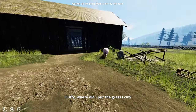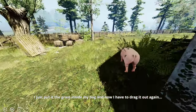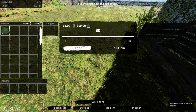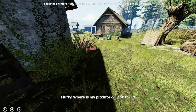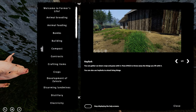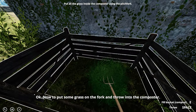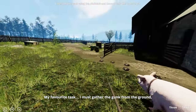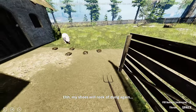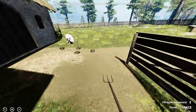All right Fluffy, we're gonna pick up the grass with E, then take the grass out of our inventory and place it next to this compost bin. Fluffy's going to show us where the pitchfork is — go ahead and grab it. Press the left mouse button and hit the space bar to clean up poop. This is teaching us the fertilizing end of the farm — use left mouse button to pick it up, space bar to drop it.